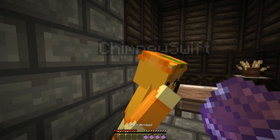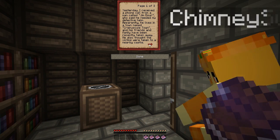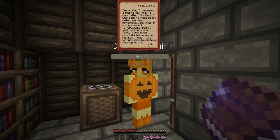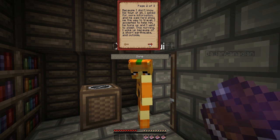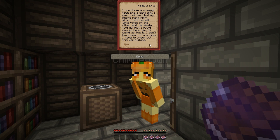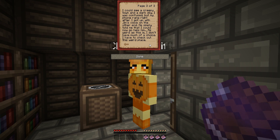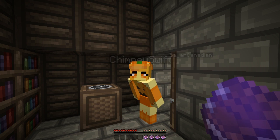Alright, I'm going to read the diary off then. Diary abridged: Yesterday, I received a phone call from a man called Jim Dorr, who said he needed my detective help. Apparently he lives in a town called Creepy School Town, and his friends and family have been recently taken away. He also thought the victims were taken to a nearby castle. I asked him for more information, he said he'd show me the way. I accepted to help him. He hung up and I went to sleep. This morning, I woke up because of a short earthquake, and outside I could see a creepy town in a dark sky.